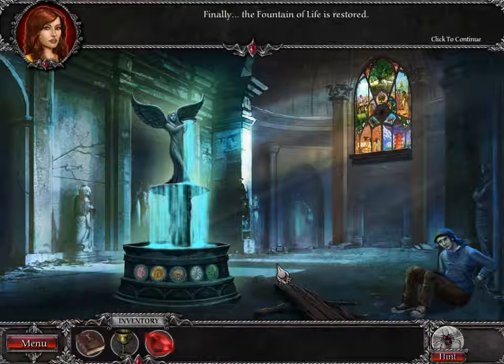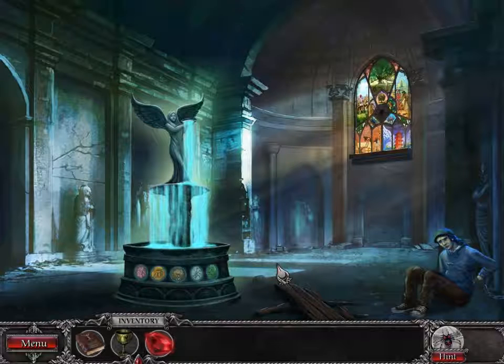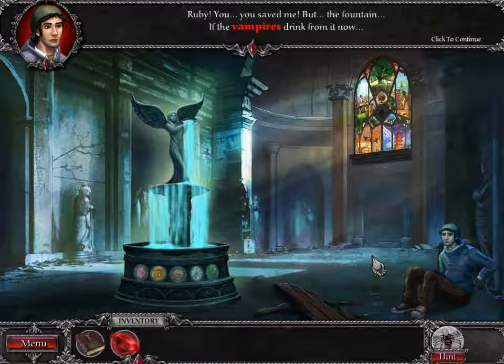Finally, the fountain of life is restored! Because he wasn't fully turned into a vampire, the water from the fountain should cure Marcus. I just hope I'm not too late. Ruby, you saved me — but the fountain. If the vampires drink from it now...